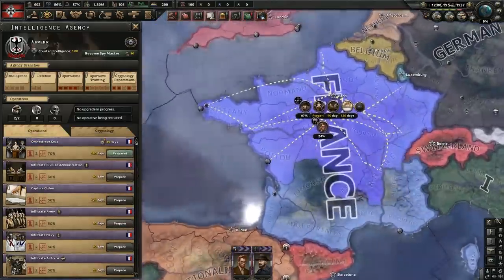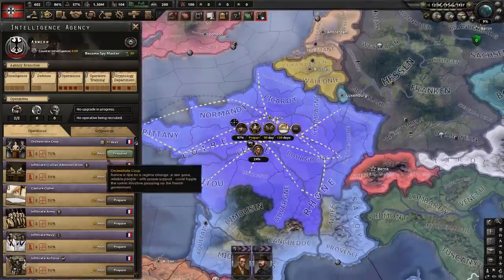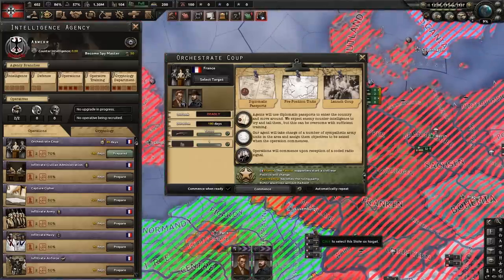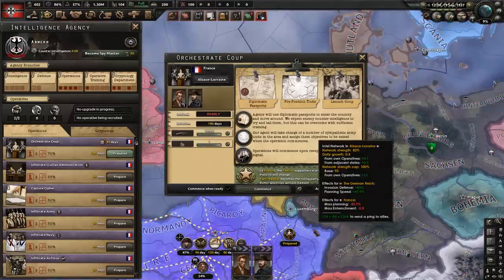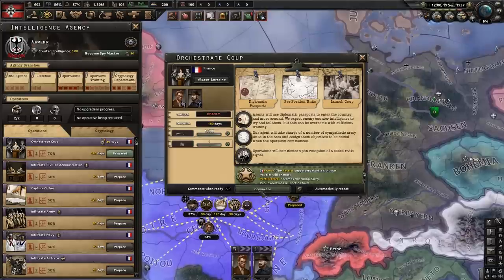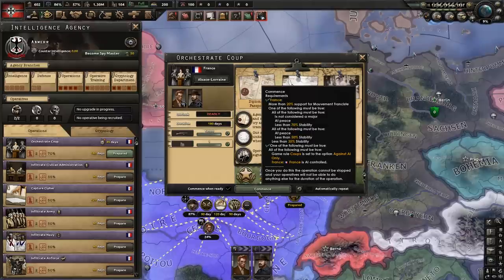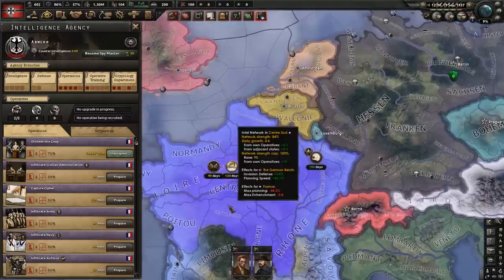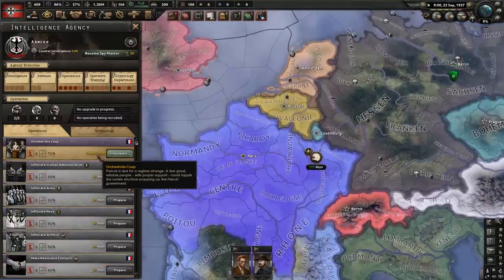Now with staging a coup — I forgot to tell you guys — you need to make sure you wait until it's prepared. Then you need to click it and click select target, so it's going to select the target state. I'm going to click the Maginot Line, because that will be the most broken place for a civil war to start in France. You have to have more than 20% support in the country, and less than 50% — or 35% — stability. Then you click commence and the coup will begin. It tells you the date it will actually fire.